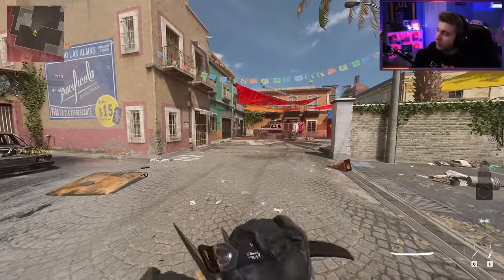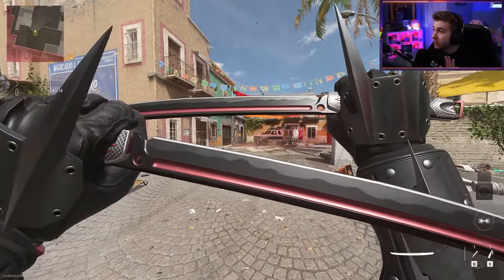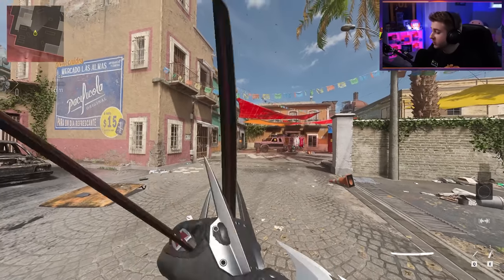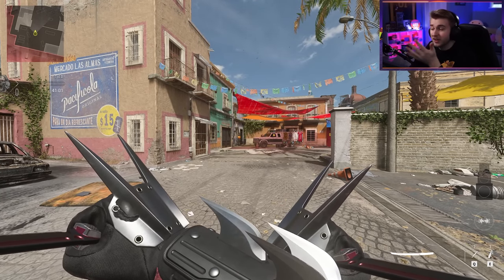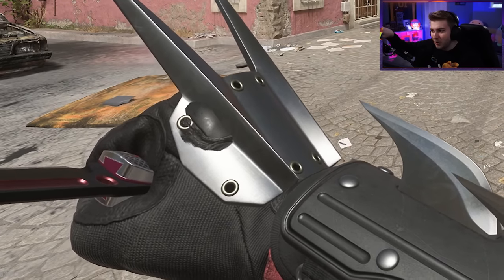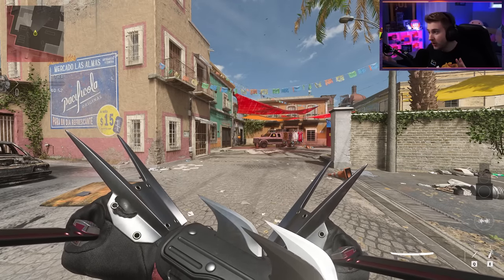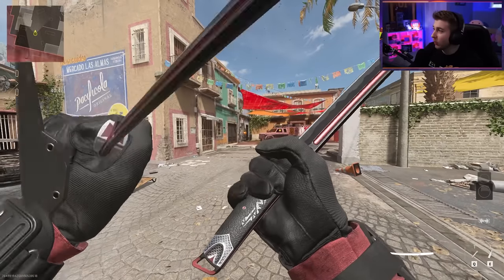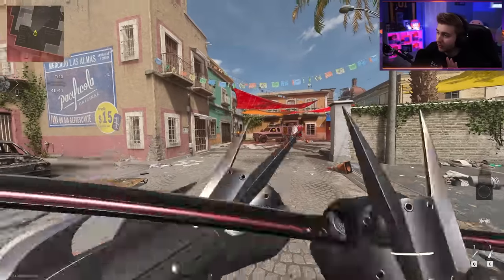The last weapon that comes with this bundle is the dual Kodachis. Here's what they look like in game — they look super, super nice. These are almost like a Dark Saber from Star Wars. The default stance for holding them is beautiful; it shows off the gauntlets on the operator skin. One little problem is the glove is kind of poking through on the right hand, but besides that they look pretty good. This is just a really nice weapon selection — I honestly would have been disappointed if he didn't have the Kodachis in here.